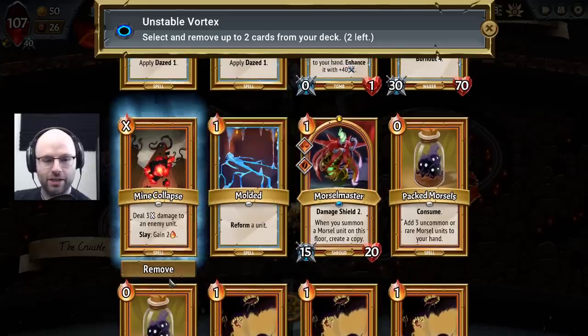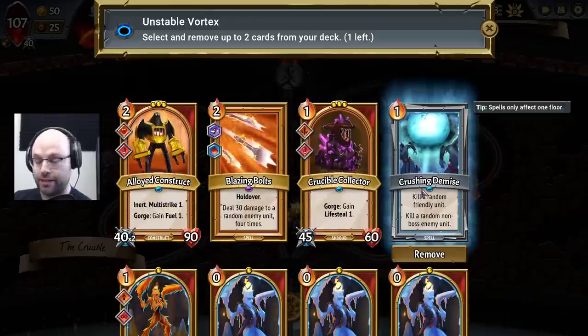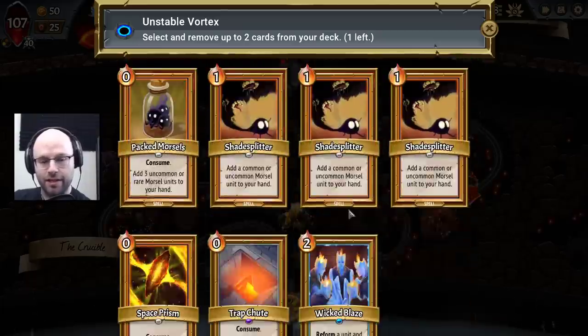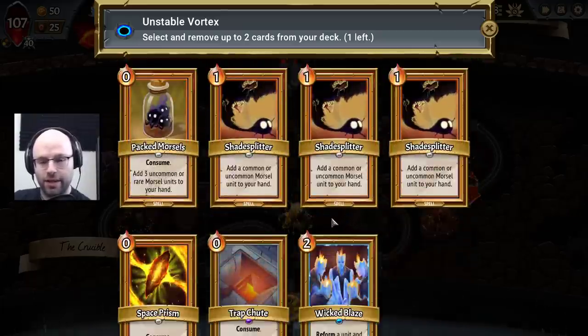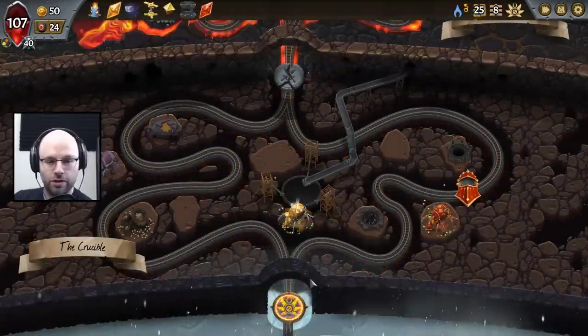I actually think Mind Collapse is a bad card right now — and I hate to say it, because it can be great and it's about to be gold if we win here. But I think Crushing Demise is a dead card. Unless I draw it insanely early, I will not play it. So goodbye, though it hurts me to do that, because in the ideal world in which it works it would be incredible.